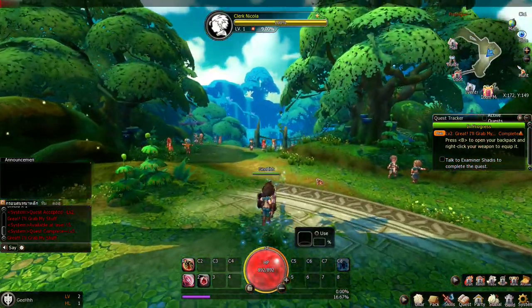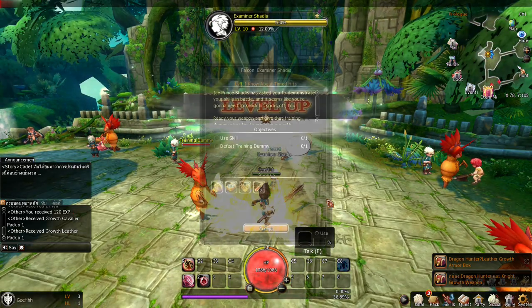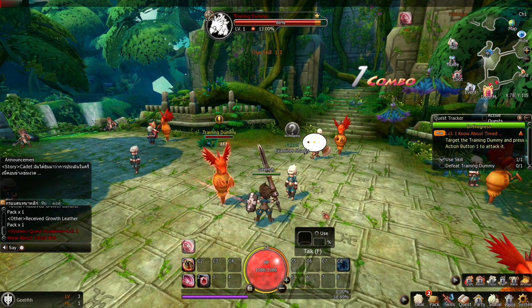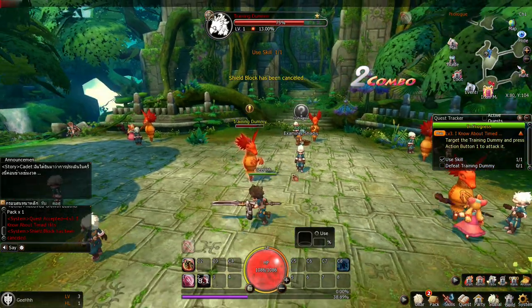Talk to the examiner. Now use skill on the dummy. One — there it goes. Two is shield, one is a stab. Now we need to defeat the training dummy. There's no basic attack, I'm trying to basic attack it — nope. So the attack is one.